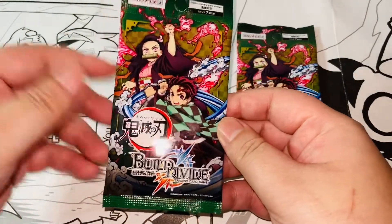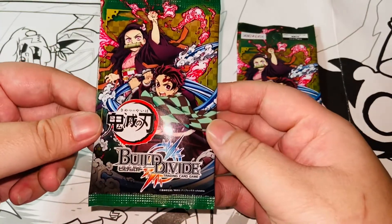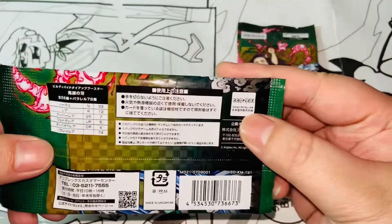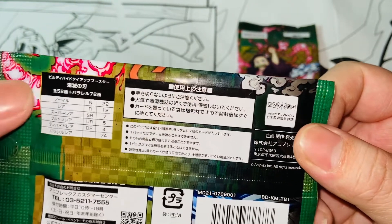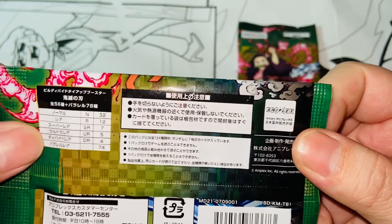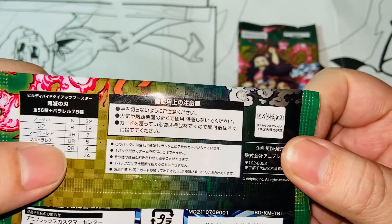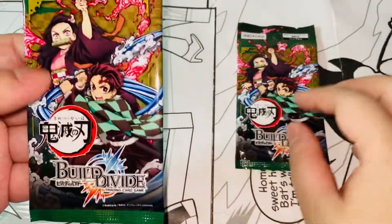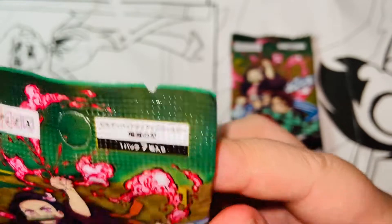A very iconic scene here — we have Nezuko in a demon art attack and also Tanjiro in a water attack. Cool. And here's the back. I didn't do a lot of research but based on the booster packs, there are 74 cards with all different types of grades. I think the DR will probably be the most unique and expensive cards. I didn't really research what kind of cards are in the series, but as long as I don't get repeats and get different characters I'll be happy. Each booster pack comes with seven cards.